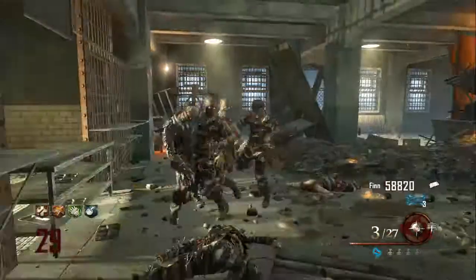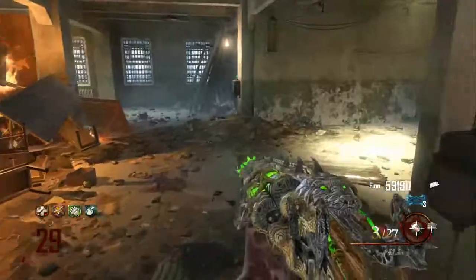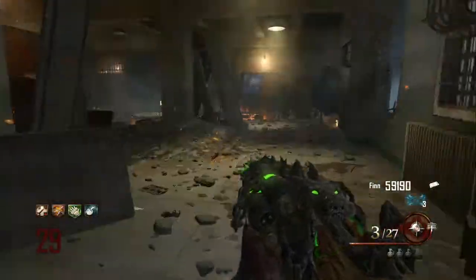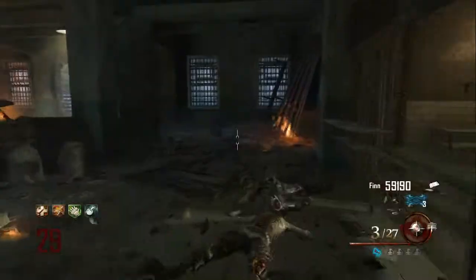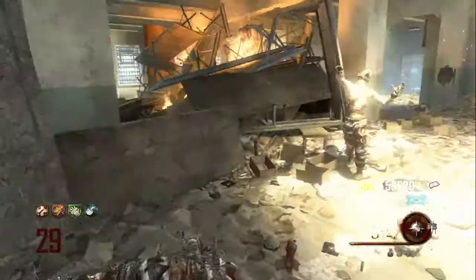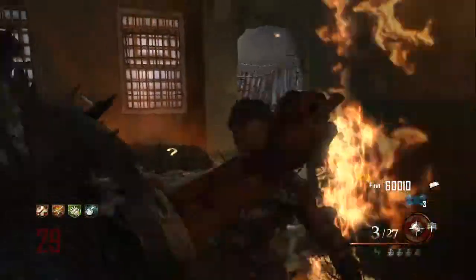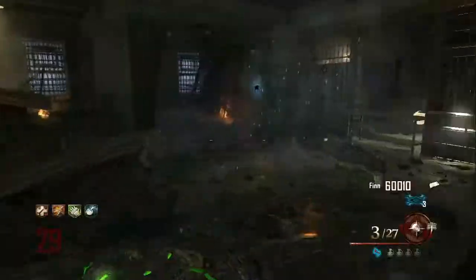Here's a little bit of Hell's Redeemer showing you it. It does kill pretty much one hit all the way up — it even kills the Brutus guys one hit, takes off their helmet and then one hit kills them. So it's really, really helpful. I would recommend if you're going for a high round, if you have the Hell's Redeemer, go to the bridge to get those 30 kills and get the Hell's Redeemer — it's really helpful.